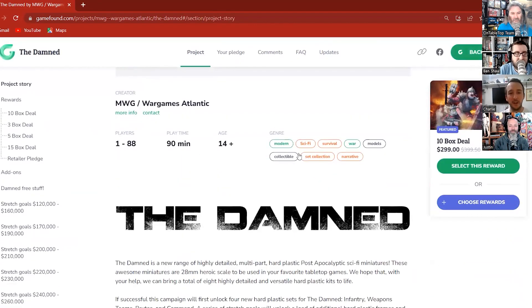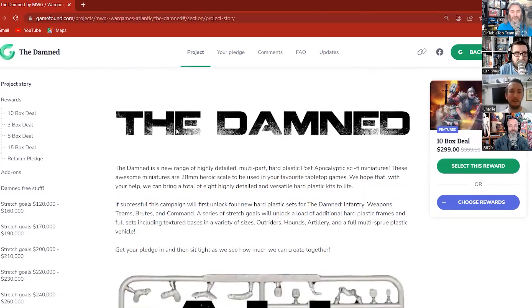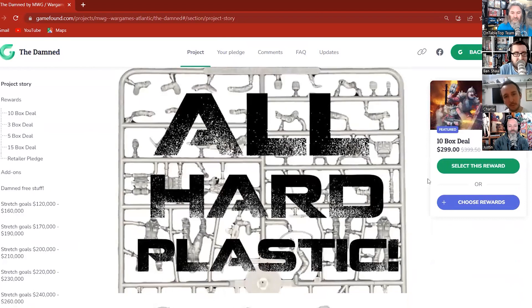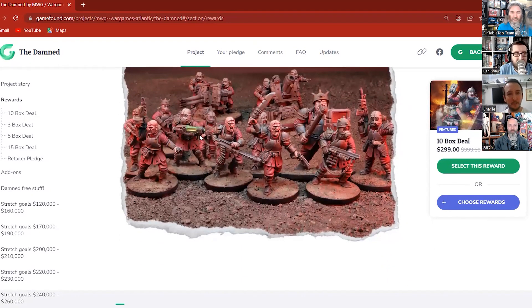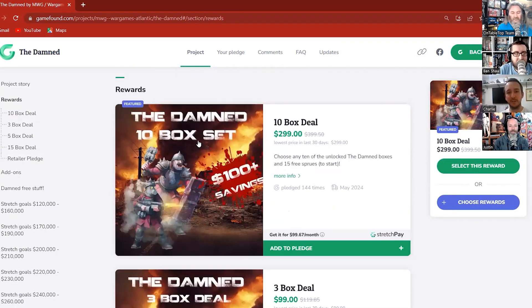For those that haven't seen it, please take a look. I'll do a quick whistle-stop tour. There's a bit of blurb about what The Damned is — it's all going to be hard plastic multi-part kits. There's a beautiful painted photo by the guys at Cult of Paint. Then you go into your rewards — we've got the 10-box reward as the featured one because that's the one with the greatest saving.